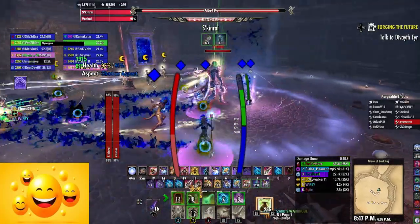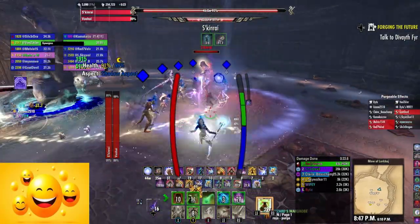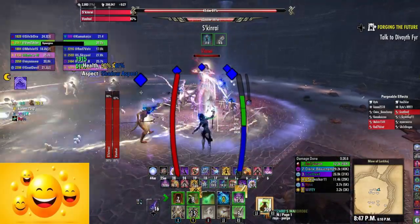Cannot stress how important that is. It's almost impossible to recover if somebody goes down during color change phase, because it's random who gets what color, and because of the death you'll get a really big imbalance.